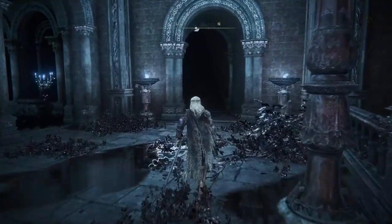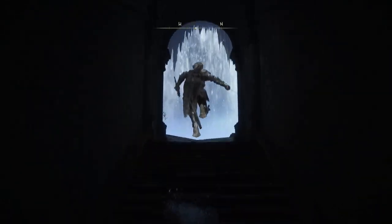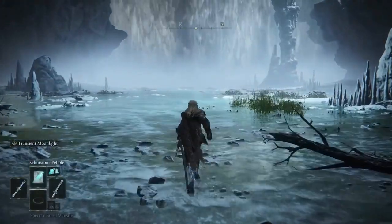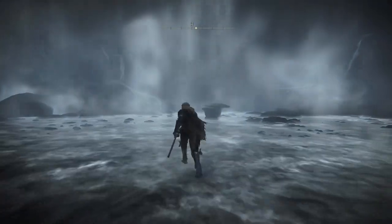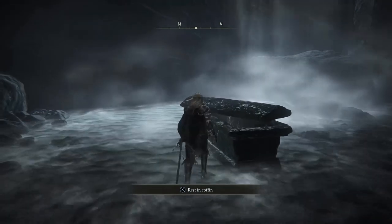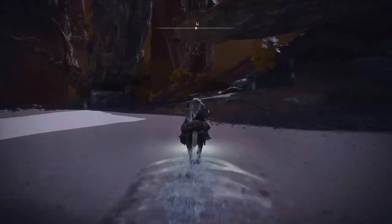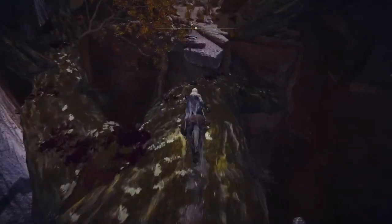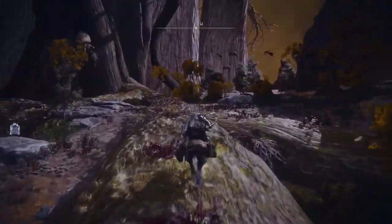Progressing further into the game, you'll need to reach the Deep Root Depths. Defeat the two bosses in the big open waterfall basin area, then you'll find an open coffin on the western side. Rest in the coffin and it will teleport you to the Deep Root Depths. From here, use your horse Torrent to parkour across the area. You'll find the map fragment in a small circular building in what looks like an abandoned city.